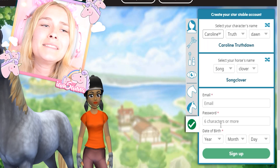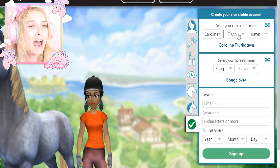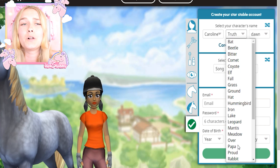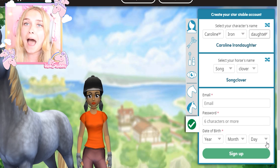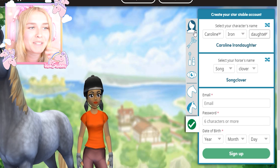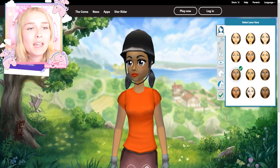We're gonna close our eyes and we're gonna click this one. Caroline. Caroline iron daughter - that is going to be the name of my character. But what you can also do is customize the character.